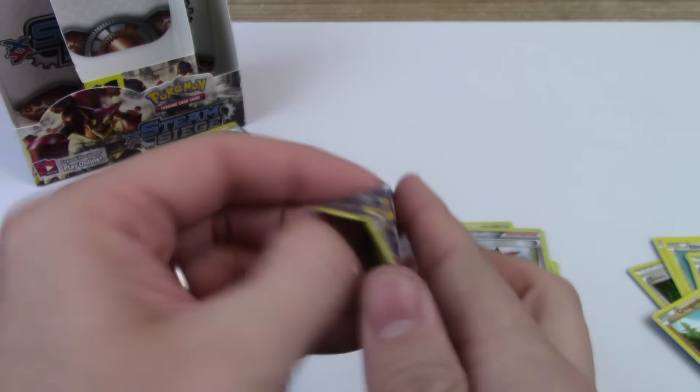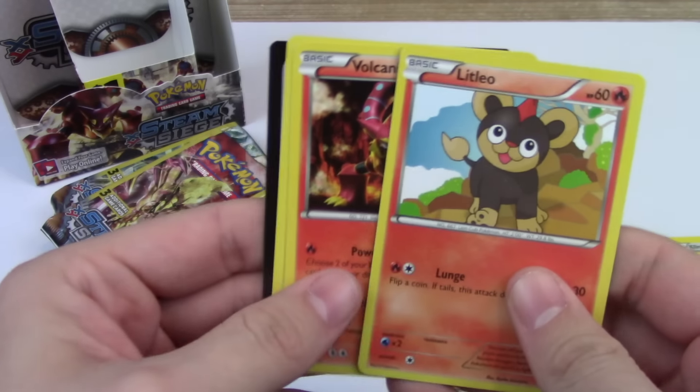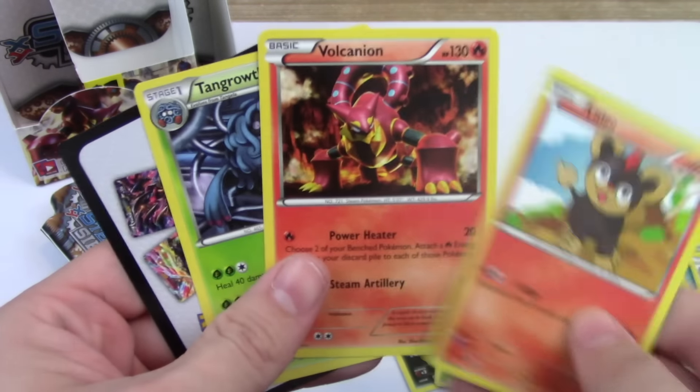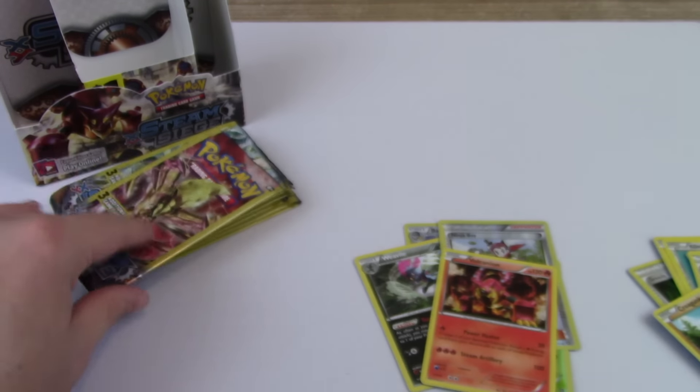Reverse Ninja Boy. That 10 sale at Target was pretty good, and hey, that Volcanion — that is also a good regular rare to pull.